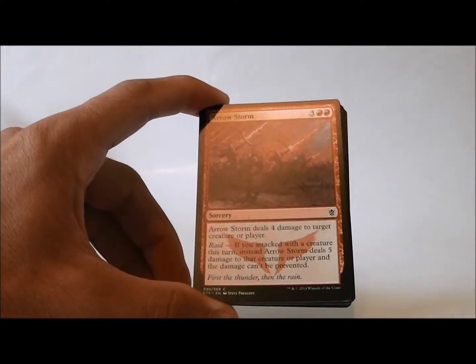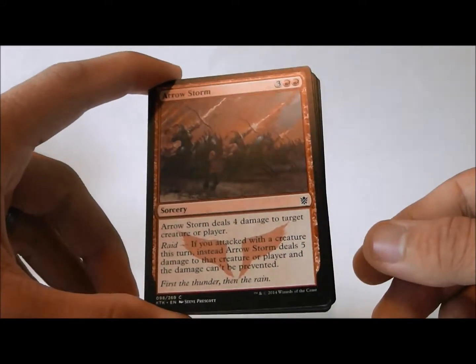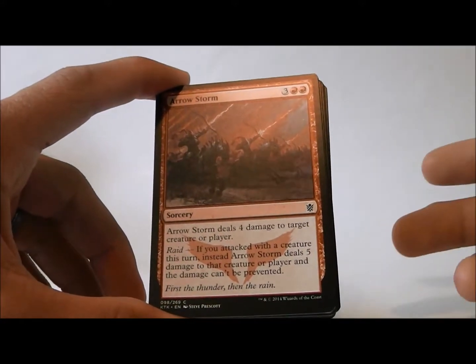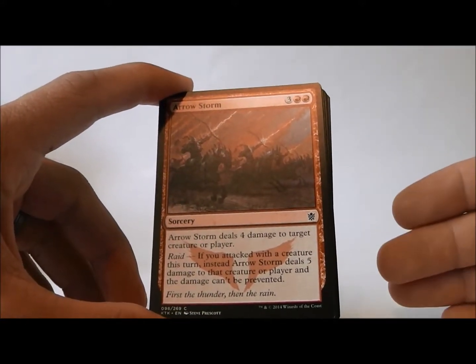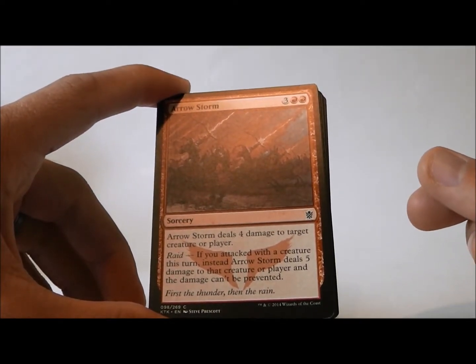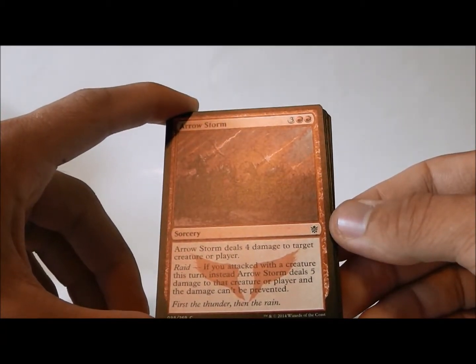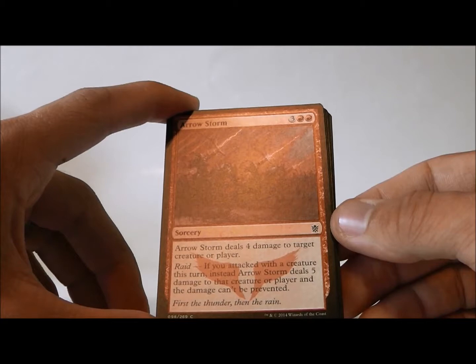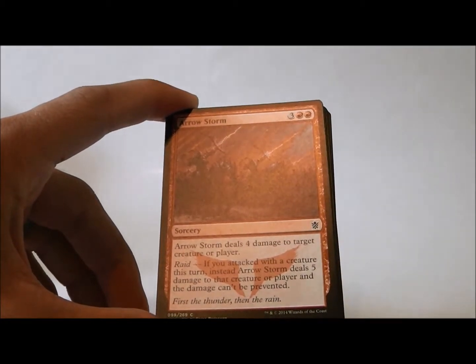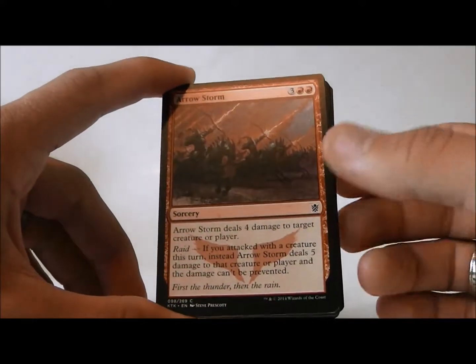Arrow Storm — not so good because of the double red. If you are in Mardu, then sure, but if you are doing the five-color strategy, it's not that great because you really want to stick with single mana symbols for your five-color deck. It does do four damage to target creature or player, and if you attack this turn it does five damage instead, and that damage can't be prevented, so that's kind of cool.